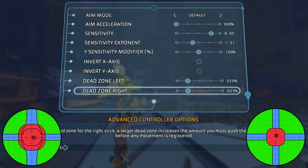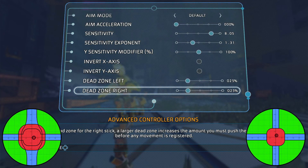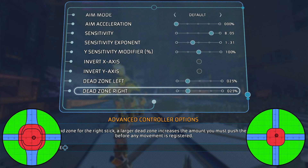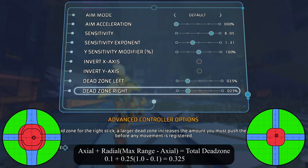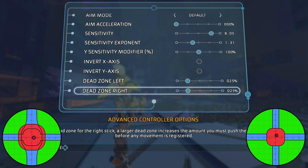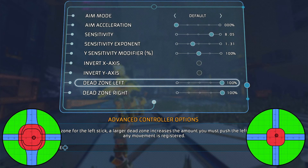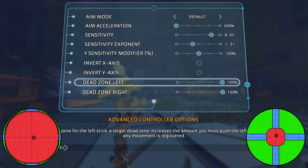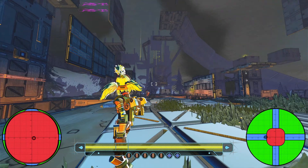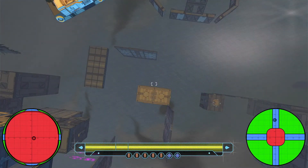There are dead zone options for both sticks, listed as 25% each — but that's not what I showed. For the camera, the 25% circular dead zone does make sense, since 10% comes from the axial region and 25% of the remaining 90% adds up to about 32%. However, both dead zone sliders actually control only the movement stick and neither affects the camera, which remains identical to before with the same restricted diagonal movement.